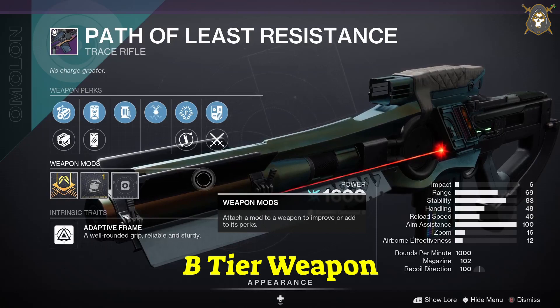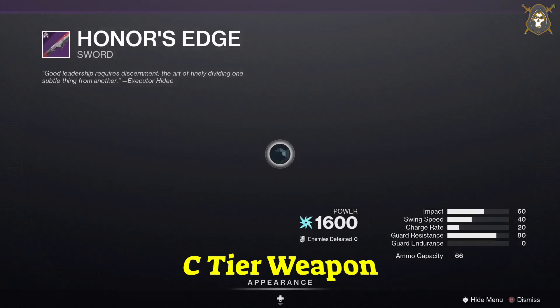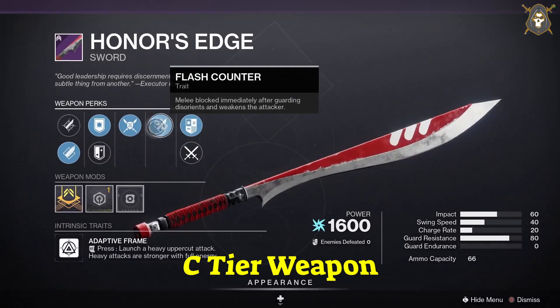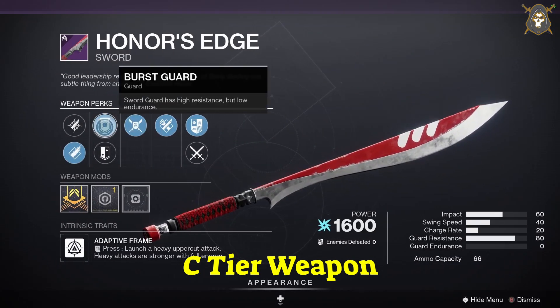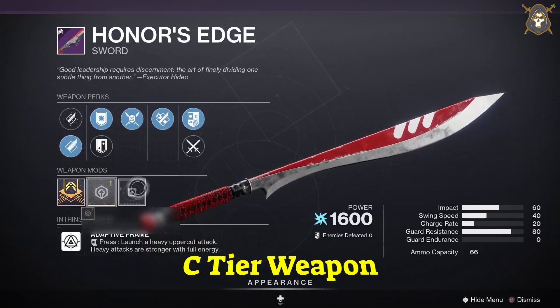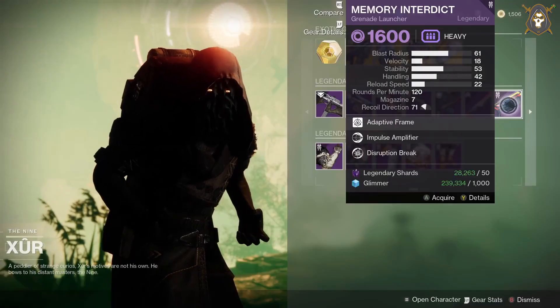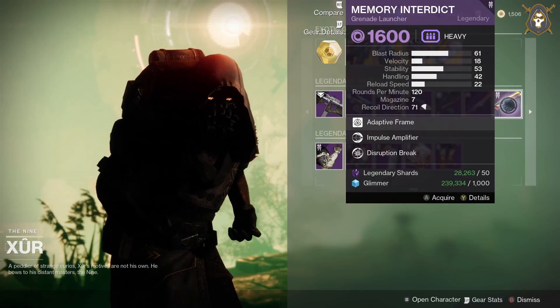He's got the Honor's Edge sword. You want Hungry Edge in the first column, Balanced Guard in the second column, Relentless Strikes in the third column, and Surrounded in the fourth column. It will always come with the Impact masterwork.